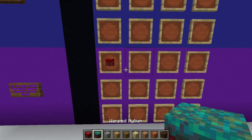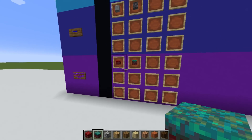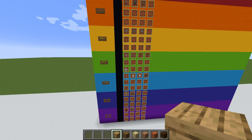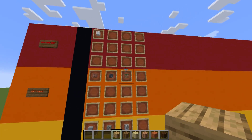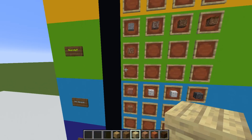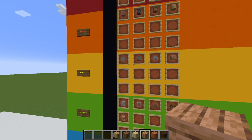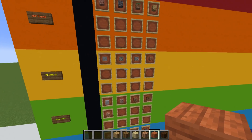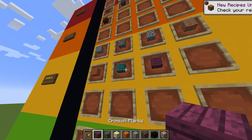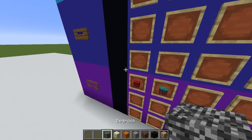Crimson nylium and warped nylium — disgusting, I hate these two blocks, I just never use them and don't think they look good. Cobblestone's going in Me Like Yeah. And now the controversial one I've tweeted about before — my opinions haven't changed: oak wood Very Good, spruce wood by far the best wood, birch I'm sorry is going in Yuck Yuck, jungle Me Like Yeah, acacia I've been building with a lot recently so Me Like Yeah, dark oak definitely Very Good, and warped and crimson in the yellow tier.